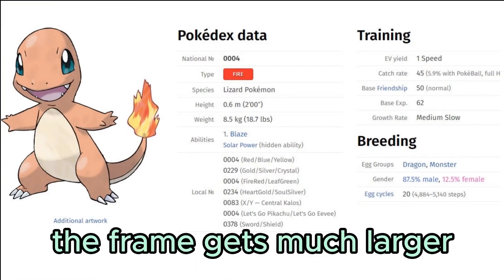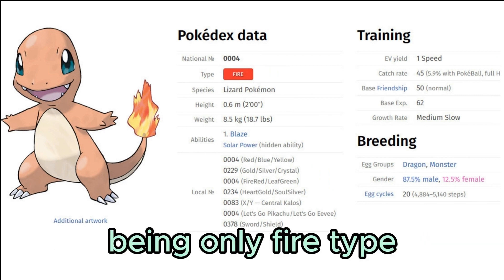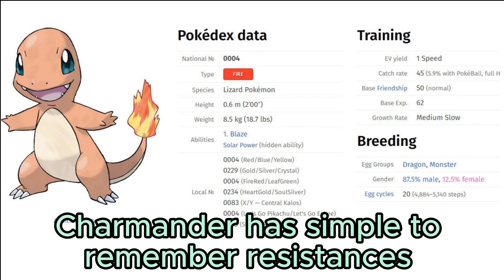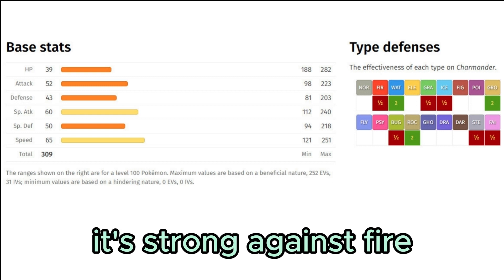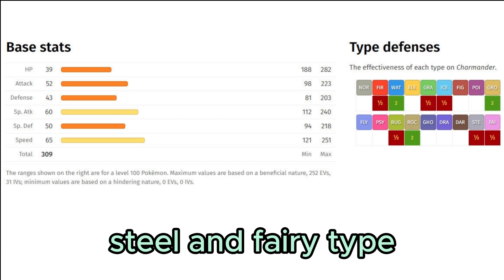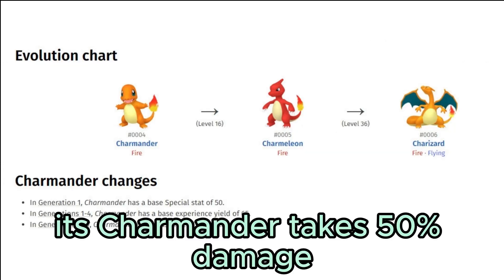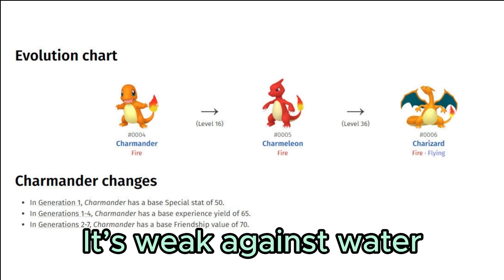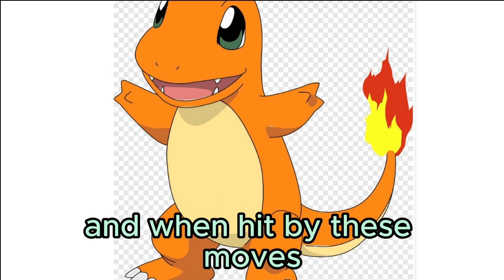Being only a fire type, Charmander has simple strengths and weaknesses. It's strong against fire, grass, ice, bug, and steel type moves, taking 50% damage from them. It's weak against water, ground, and rock type moves, taking double damage from these.